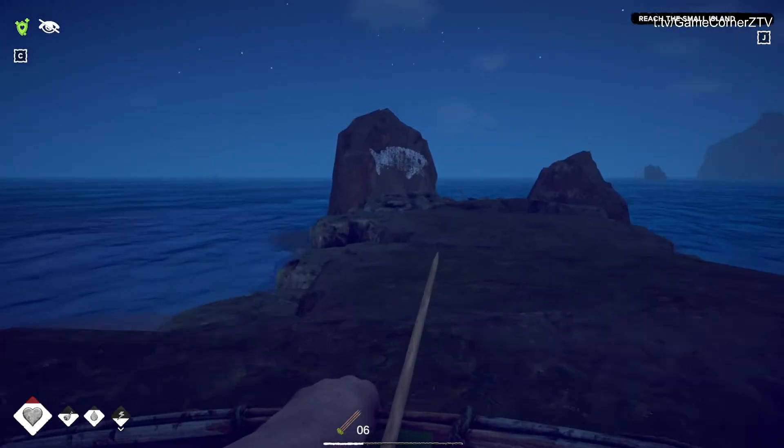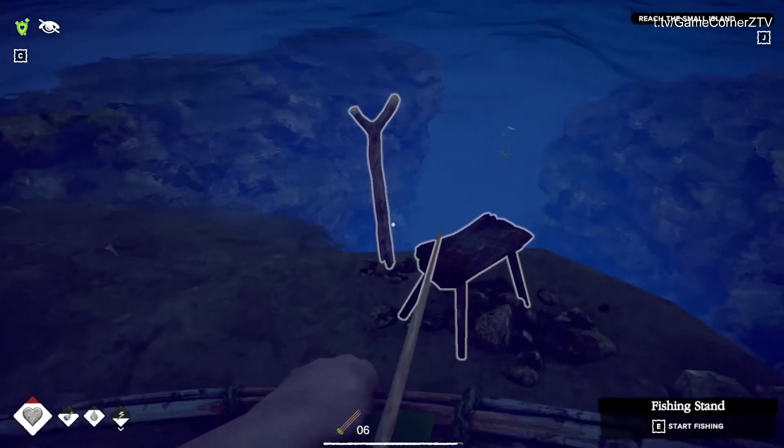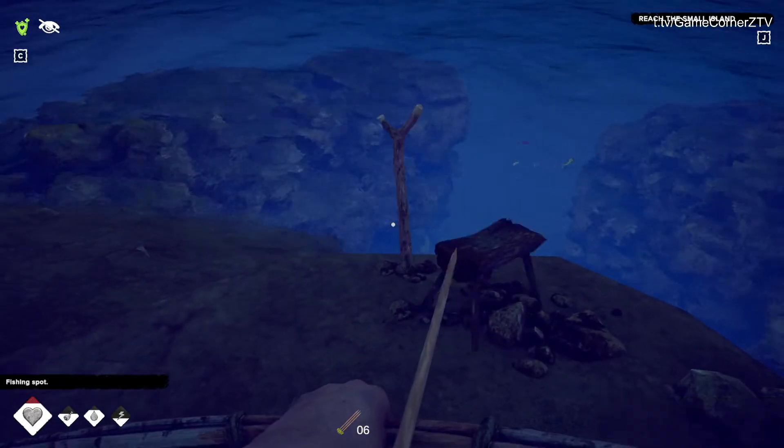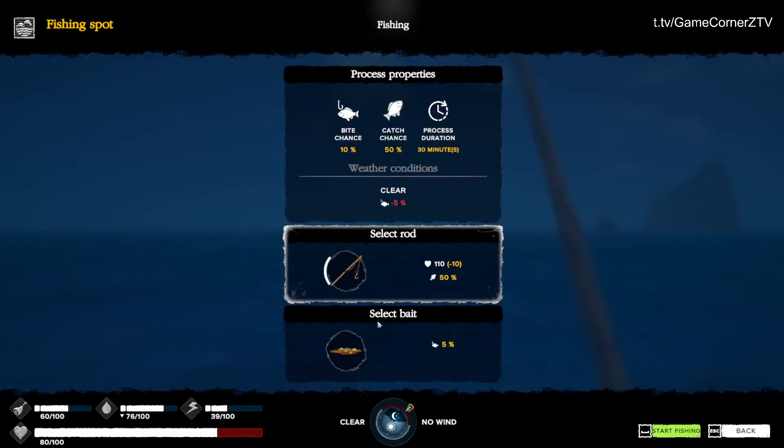I love those fishing spots — how they're marked with a picture of the fish. It's amazing. And with an update they created this fishing stand bench, which is pretty awesome. Okay, start fishing. Select bait — rotten food, that works. Interesting. I know I have some other baits I can use, like insides of an animal or something. Bite chance is 10% — that's not really nice. Catch chance is 50%. These are not very good chances for me. I think I'm going to look for different baits.